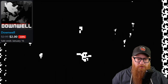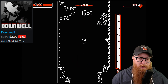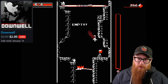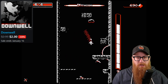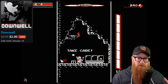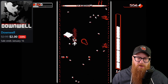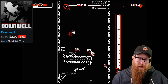Downwell is currently 33% off for only $2. This game goes on sale fairly often and is critically acclaimed with an 88 on Metacritic. It's not a rare sale, but it's one of my favorites, so I feel the need to always plug it. It's very simple — a pure roguelike where you make your way down a well as a character with jet boots that double as machine guns. There are some basic upgrades along the way, but this is a true roguelike with barely any persistent upgrades. Downwell is really about getting good — learning the mechanics and mastering them.